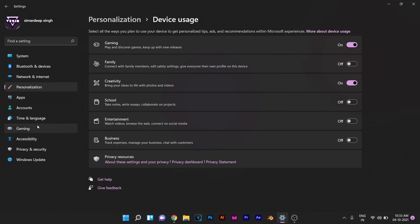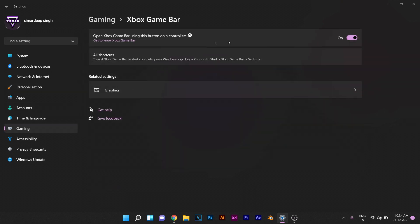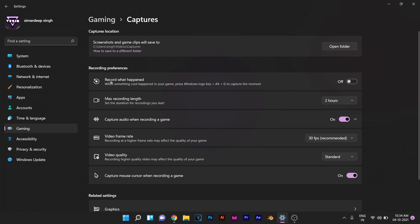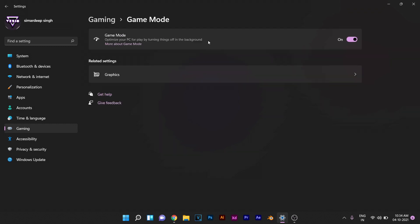We need to move on to the Gaming section of Settings. Go to Xbox Game Bar and make sure it is toggled off. Go back and go to Captures — if the setting 'Record what happened' is enabled, make sure to toggle it off. Go back again and go to Game Mode — make sure that it is enabled.